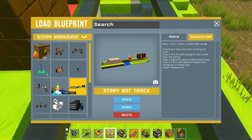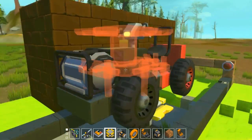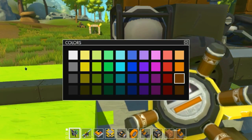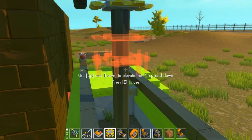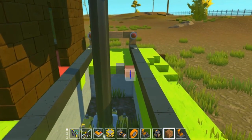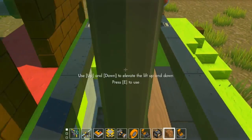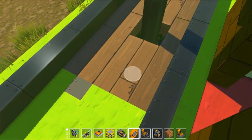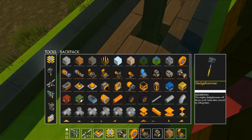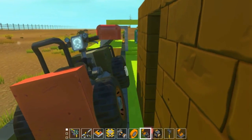Then we select the story bot crane, wherever it is — oh there it is. We select the black color because it's about to paint a wheel, so it's a little better. We erase that up. Now I move this to make a four block gap where the lift pole is. Then I get my sledgehammer — just in case — and then boom boom. That's why I got my sledgehammer.